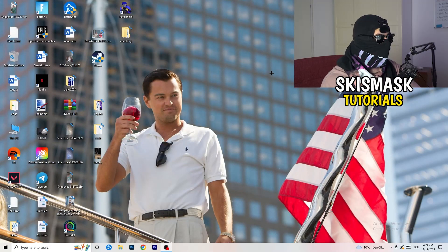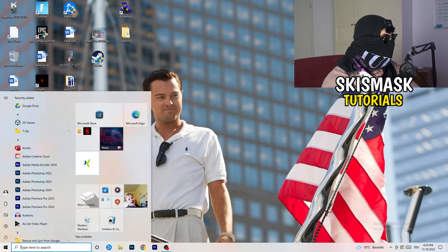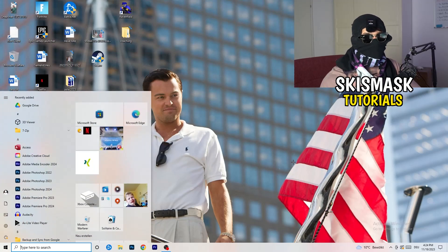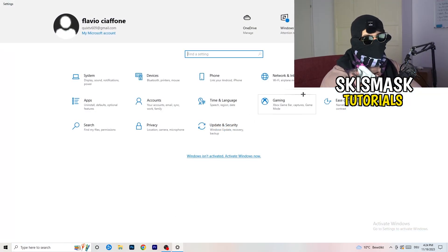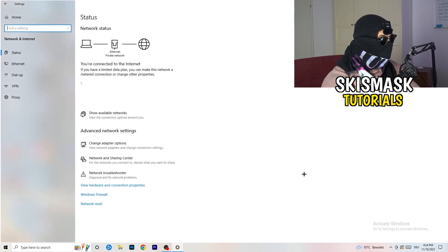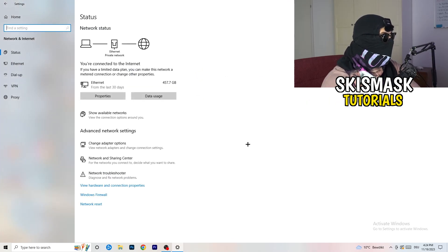Next, go to the bottom-left corner of your screen, click on your Windows symbol or press the Windows key on your keyboard, then click on Settings. Find the section called 'Network and Internet' and click on it. Wait a moment — there are a lot of options here. The first thing I want you to do is click on 'Network Troubleshooter'.